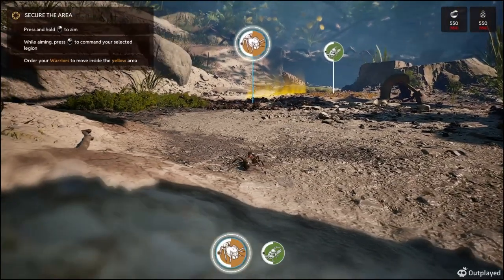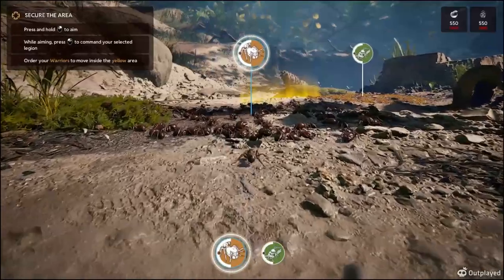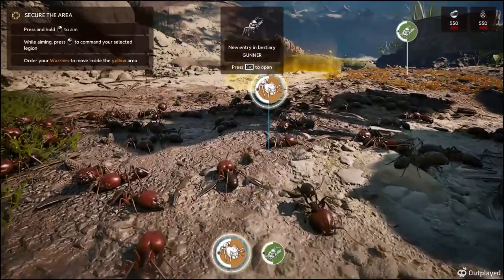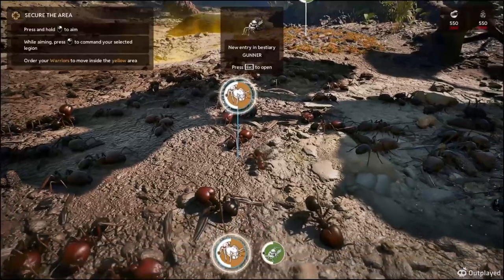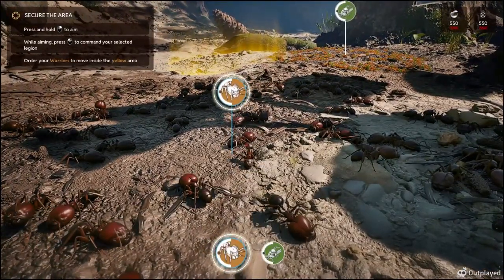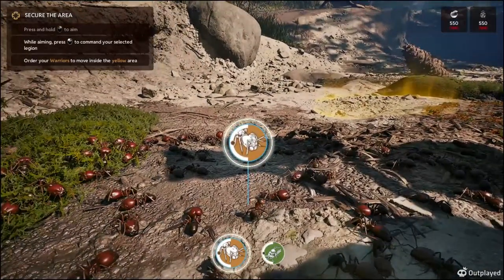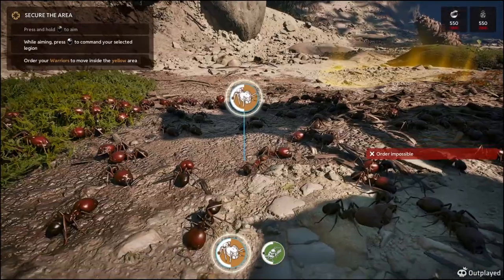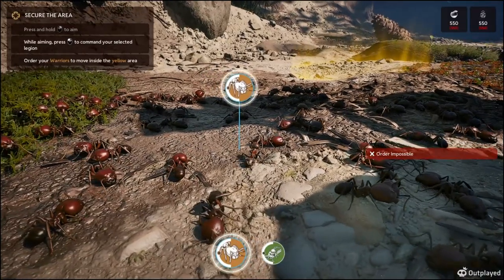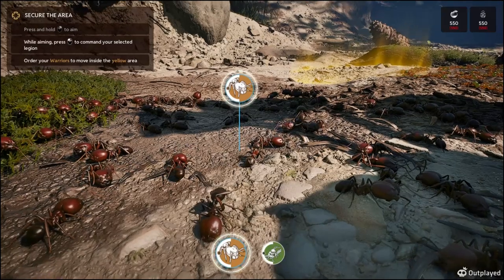Let's see what we got to do first. The graphics are really good. Let's head over here and see what we have to push. Press and hold to aim, and then while aiming press. Order is impossible — order the yellow warrior to move inside the yellow area.